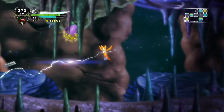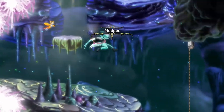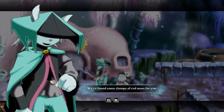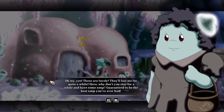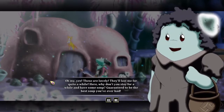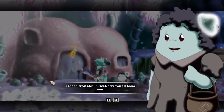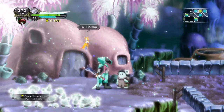We'll make our way back to the top of the cavern and go talk to... Hello again Flo Hop! Hello young man, I hope you're well. We found some clumps of red moss for you. Oh my yes, these are lovely. They'll last me for quite a while. Why don't you stay for a while and have some soup? Guaranteed to be the best soup you've ever had. I appreciate the offer but we're kind of in a rush so I'll take it to go. That's a great idea. Here you go, enjoy now. Thank you Flo Hop, take care. Pidget's got the priorities right - soup to go.